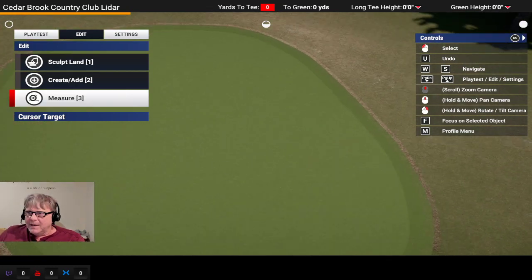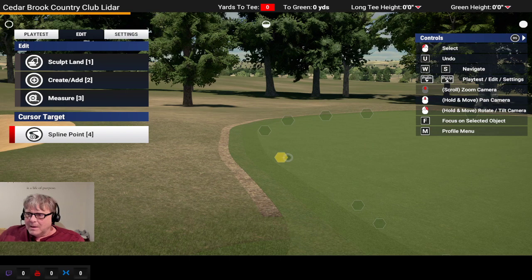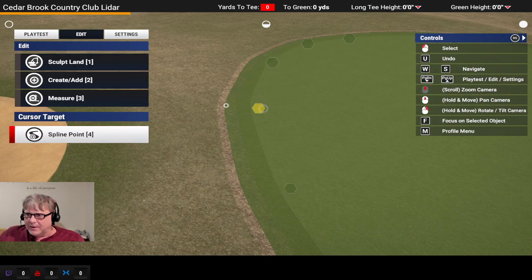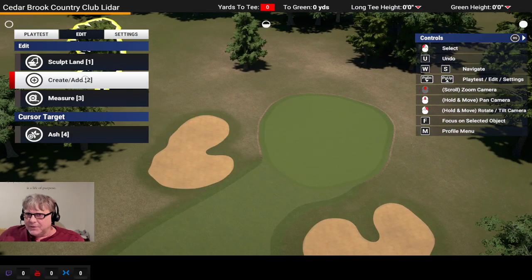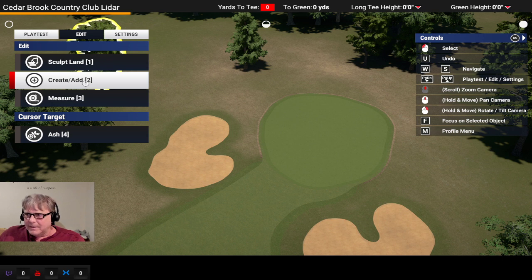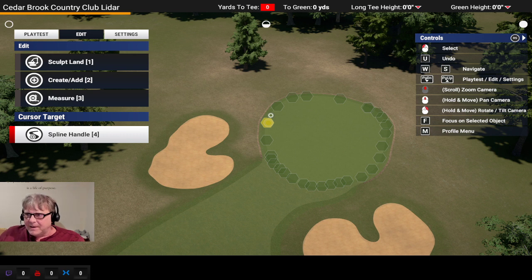But we're not done, because now look what it did — it created that dirt, that mulch going around the edge. There's no way of getting rid of that by choosing anything in the menu. You can't do another surface and push it out further or anything else — it's a pain in the butt, but you can get rid of it.